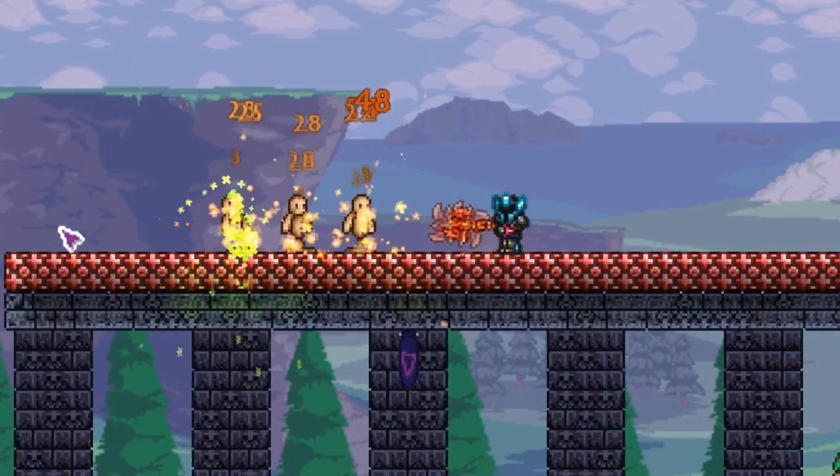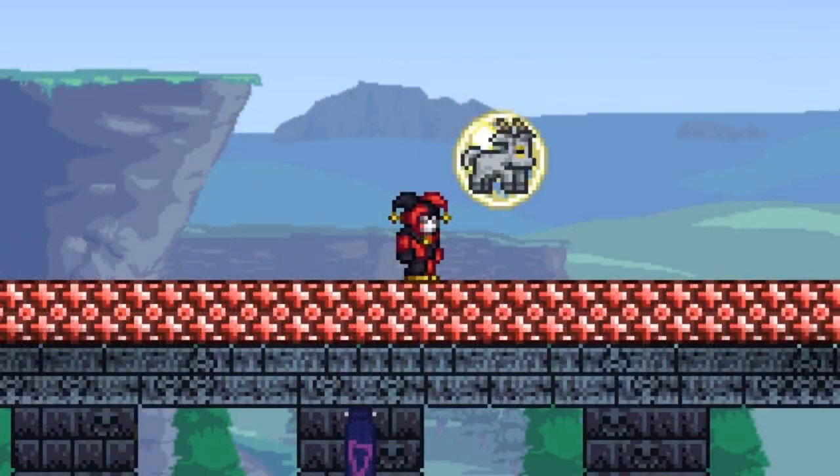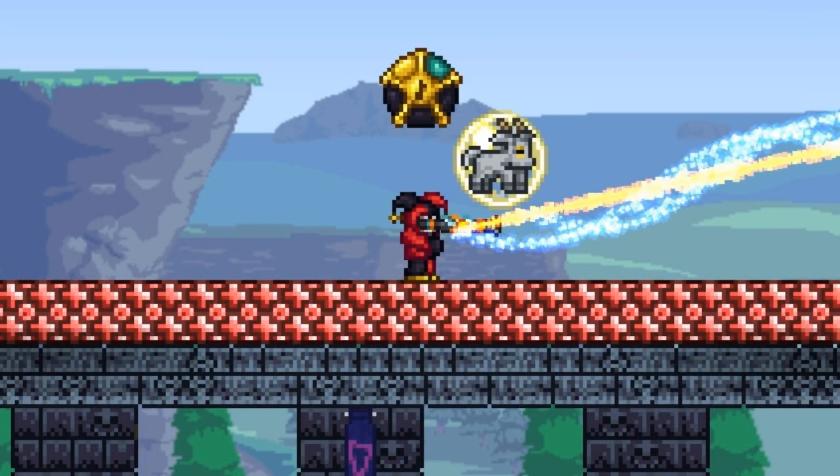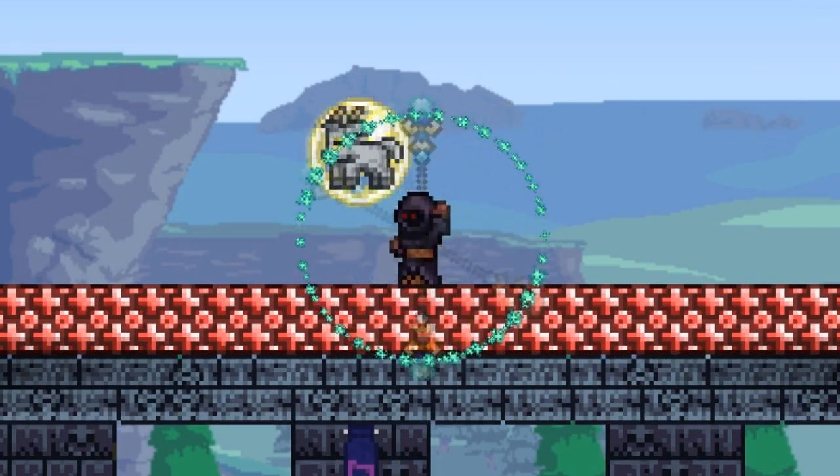I really like the sub-weapon class accessories — the foil cores and the spear tips. And I also really love the two new classes Thorium adds. They're just plain and simple awesome. You've got to go play the mod if you haven't.